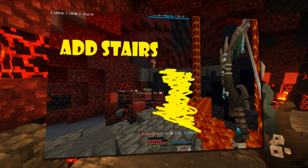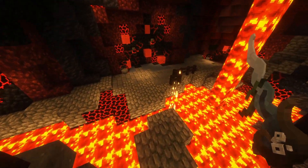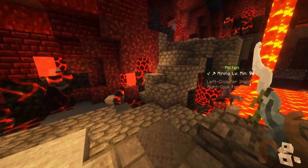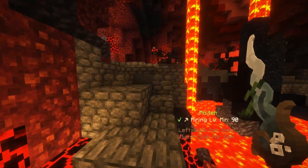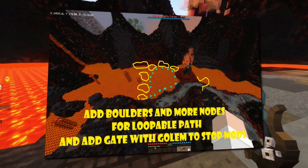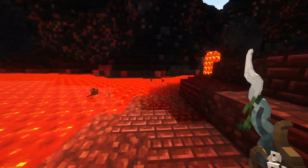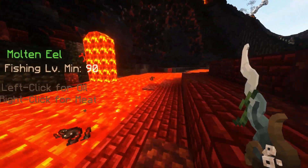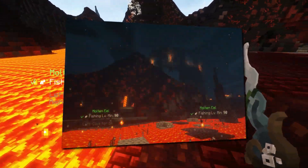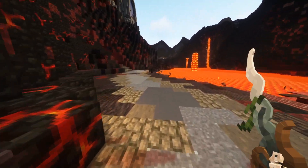Another spot was the level 90 mining location, which has always been a bit annoying because it's not really loopable. So I suggested adding a few stairs to ease the repetition and that was improved as well. Lastly, I did ask them to improve the level 90 fishing spot in the Molten Heights to help with more nodes and boulders to make it easier to loop and get a ton of fish. And that has been confirmed and also completed — however, it's not on the live beta just yet.